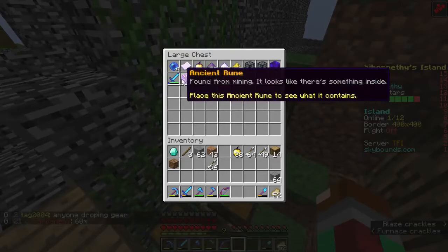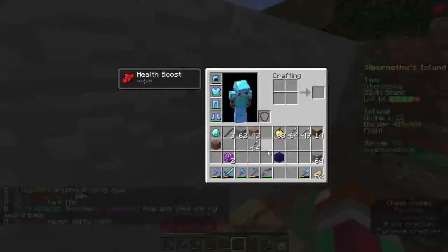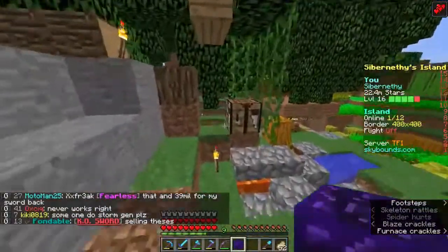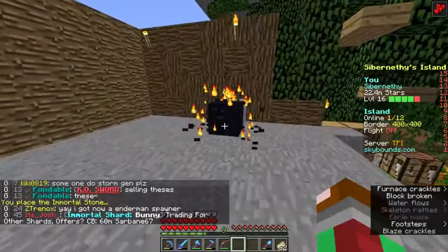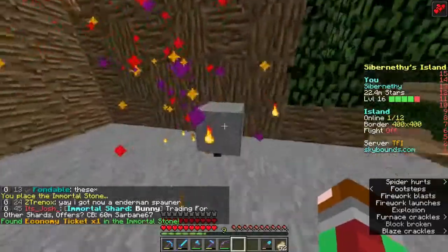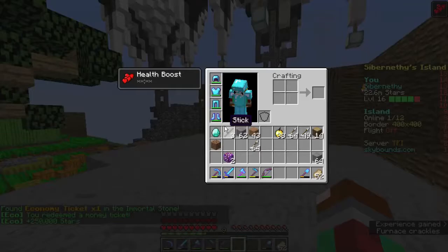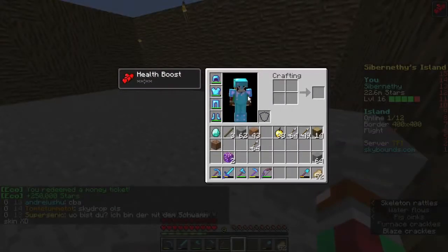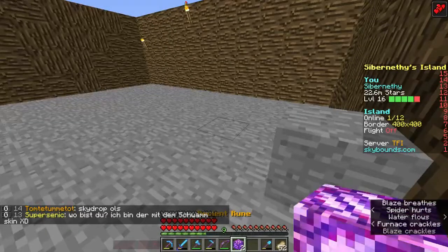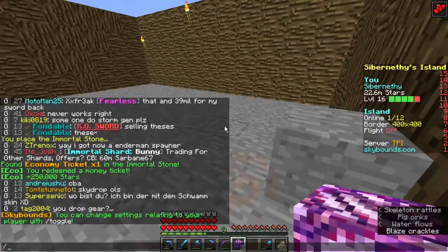It turns out I have both an immortal stone and ancient runes. Let me pull them out and show you what the immortal stone does. You just place it here like that — it opens on its own. And I get an economy ticket, which is one of the worst items you could possibly get from the bunch. Basically, you redeem the money ticket and get a bunch of stars. It's a disappointing reward because the stars aren't worth writing home about. Sometimes worth as little as 5,000 stars.